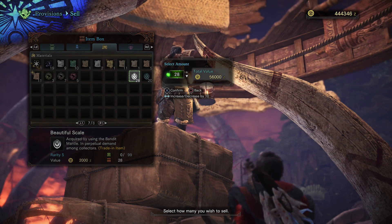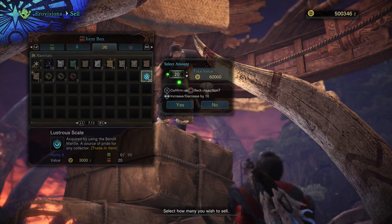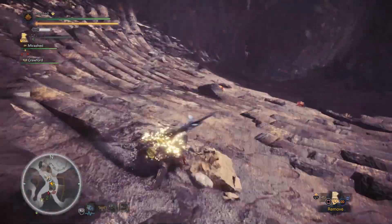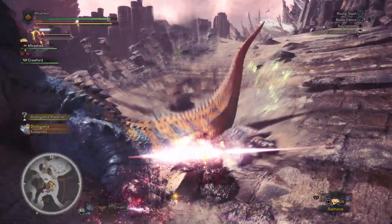If you've never used the Bandit Mantle, this is one of the best farming tools in the game if you're looking solely for Zenny. To get the Bandit Mantle, you're going to have to complete the quest Redefining Power Couple — it's when you have to fight a Wrathion and a Wrathloss at the same time, kill them, and you're going to get the Bandit Mantle.